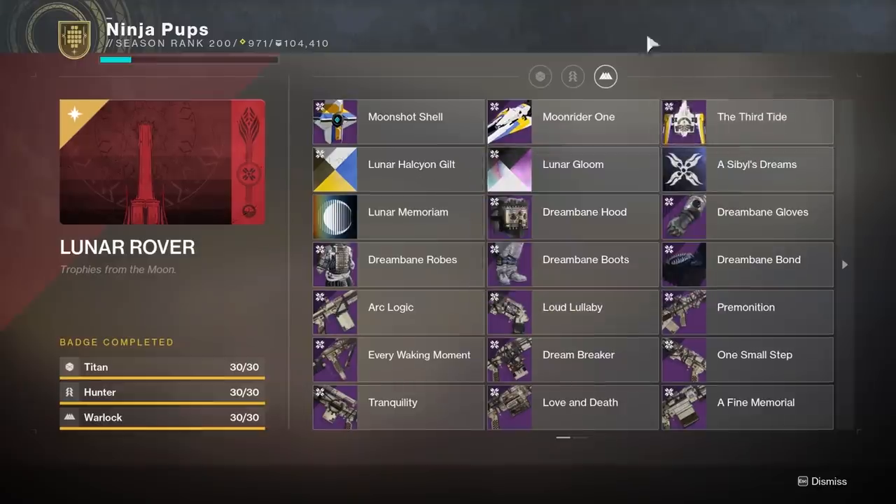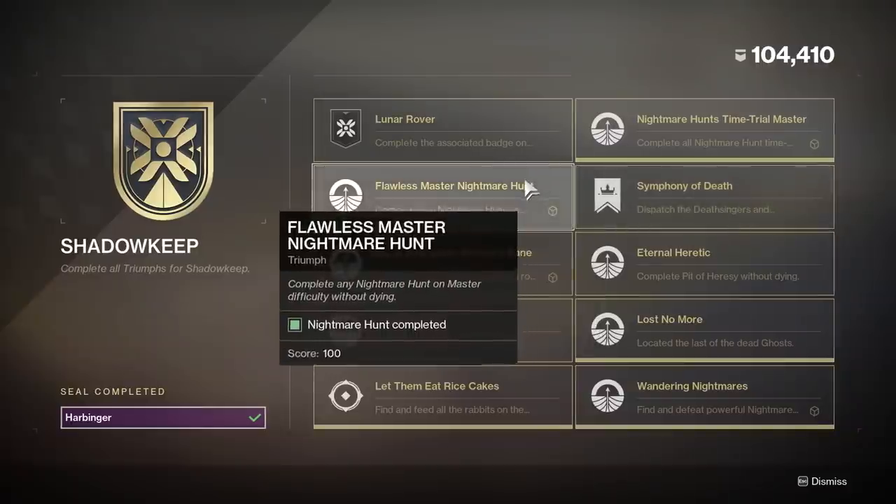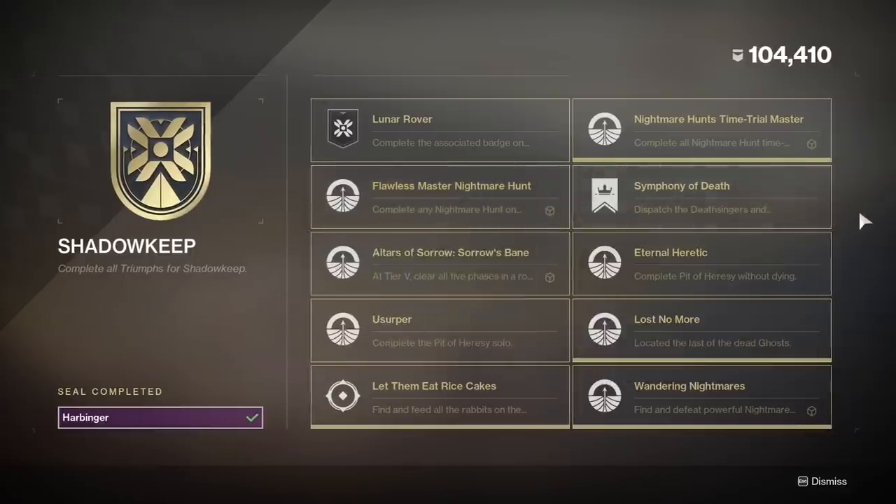There are two shaders needed for the badge. The first is the Lunar Halcyon Guilt shader. To get this, you'll need to clear a Nightmare Hunt on Master difficulty without dying. Your entire team doesn't actually have to go flawless though — it only matters whether or not you die. So as long as you can make it through a 980 Nightmare Hunt without dying yourself, you'll get the triumph in the seal called Flawless Master Nightmare Hunt, and claiming it rewards you with the shader.